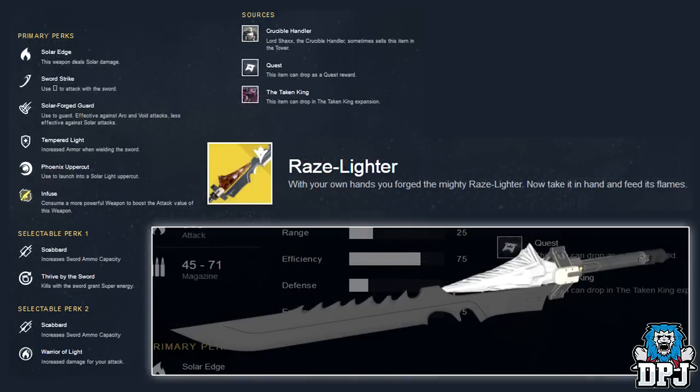The last weapon in the armory for The Taken King is the Raze-Lighter, the solar exotic sword. Description: 'With your own hands you forge the mighty Raze-Lighter — now take it in hand and feed its flames.' Primary perks are Sword Strike — press X or Square to attack — Solar Forged Guard — effective against arc and void attacks, less effective against solar — Tempered Light — increased armor when wielding the sword — and Phoenix Uppercut — launch into a solar uppercut. Selectable perk one: Scabbard or Thrive by the Sword — kills grant super energy. Selectable perk two: Scabbard or Warrior of Light. Obtainable from Lord Shaxx or as a quest reward.